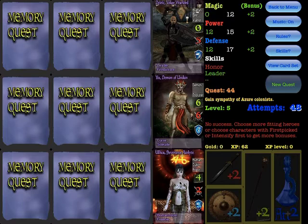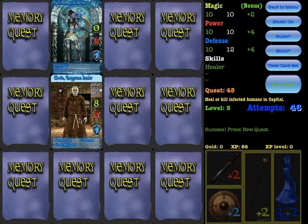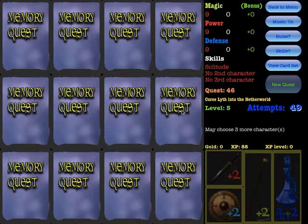As you can see, I've already finished a couple of quests quite easily, but now I need a special skill with honor and I had to look for the right card. The game is about memory — you need to memorize where your cards are. The demon in this card set has a curse skill, which means you lose an extra attempt when you choose it.